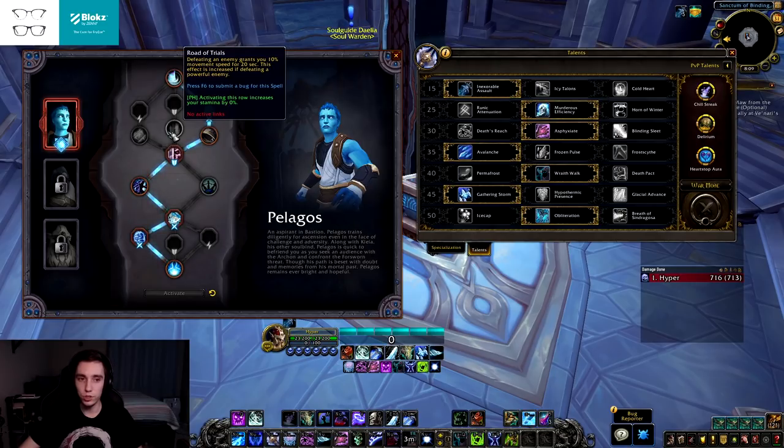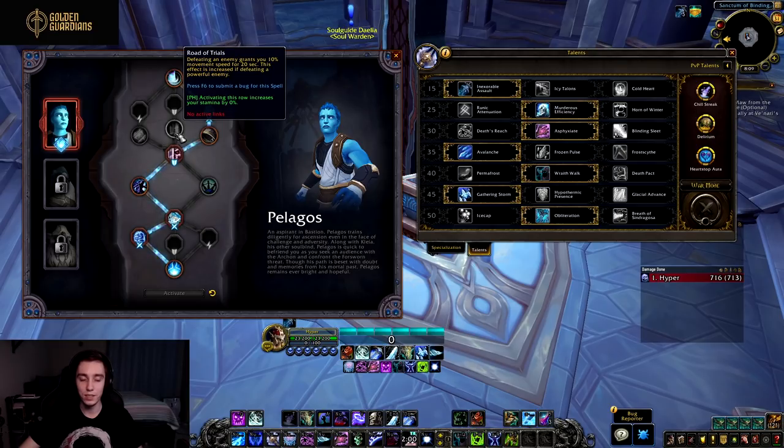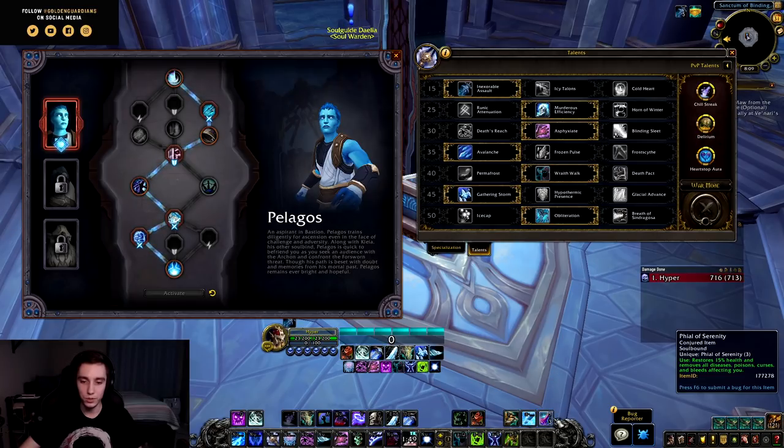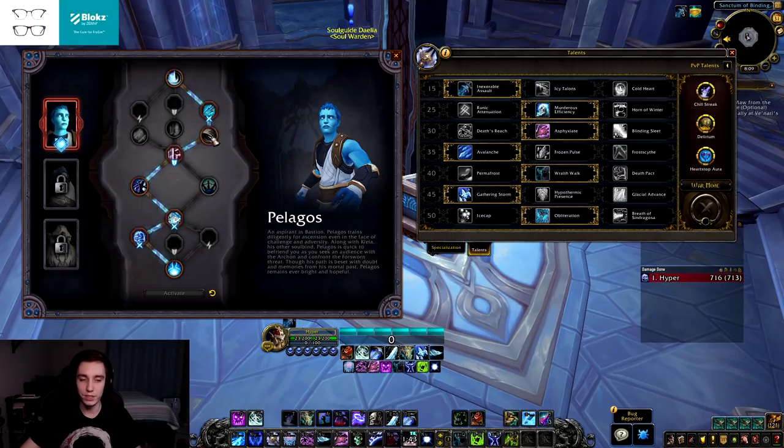Then we have Road of Trials: defeating an enemy grants 10% movement speed for 20 seconds, increased for powerful enemies — this might be okay in Mythic+, especially for tanks, but not much use beyond that. And Focusing Mantra: defeating an enemy lowers the cooldown on your Phial of Serenity by one second, which allows you to use your potion more often — pretty decent for PvP and open world.